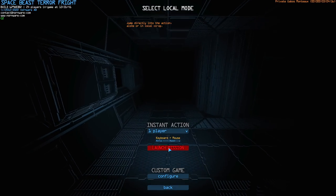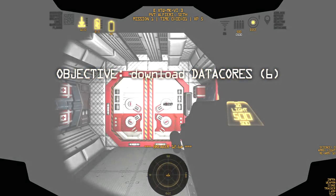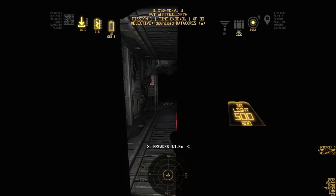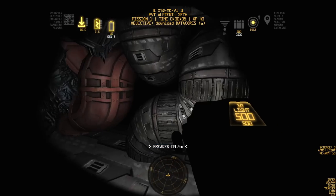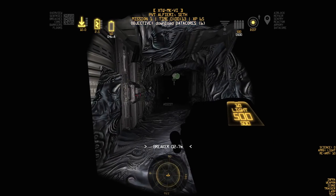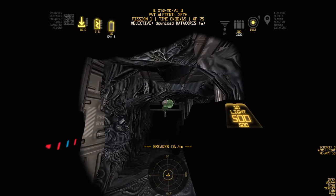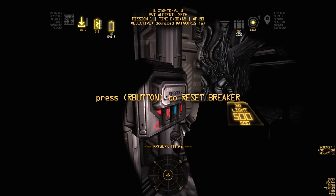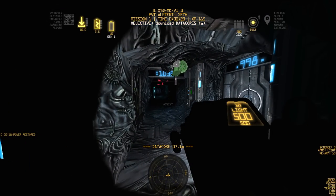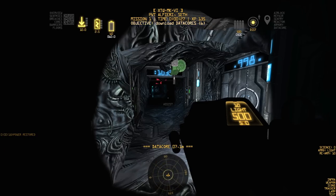We're probably going to die pretty quickly since I'll be moving slowly to explain everything. So here we go — we've got to download six data cores. The ship's power is off so we have to pry open this bulkhead. It looks like we've got an industrial ship. There are different tile sets — military ships, industrial ships, and so on. You can see the telltale signs of the xeno already.